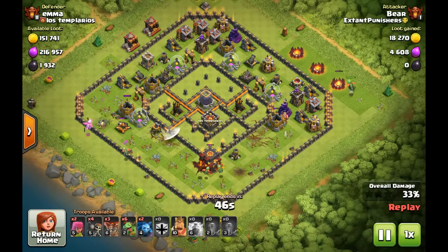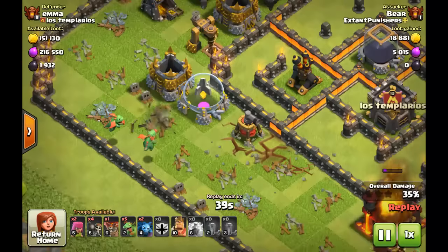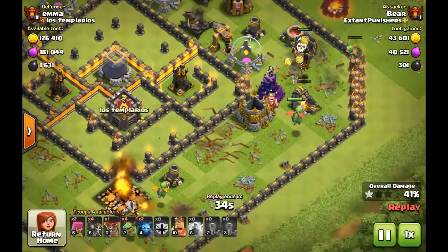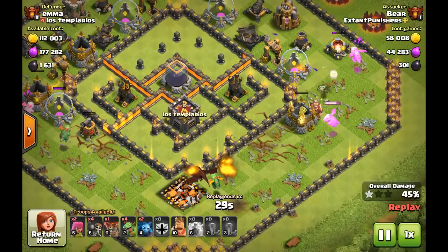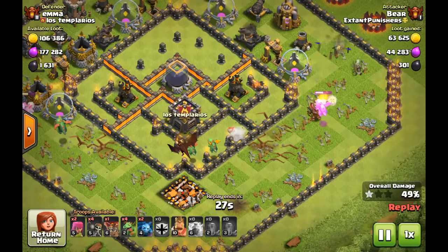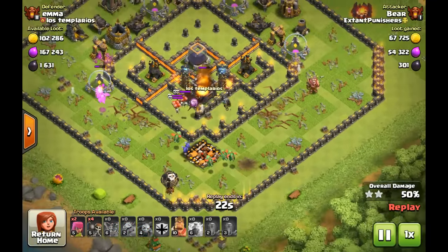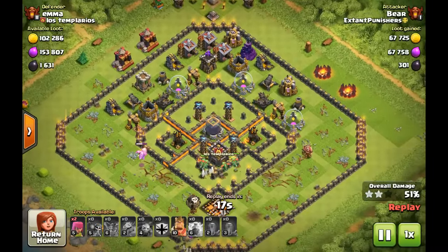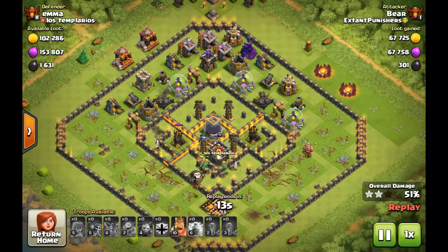Here's what I do — I kind of wrap around the base. Don't spam your Balloons like you do your Dragons; you want to be very patient with your Balloon placement. Two Baby Dragons together are so weak — they just take forever to break things compared to one alone, which just crushes. You want to place one Balloon on a Wizard Tower and two on an Archer Tower. That's the most effective way. I just spam it all for the loot here, and at the end of the day I got the two-star.